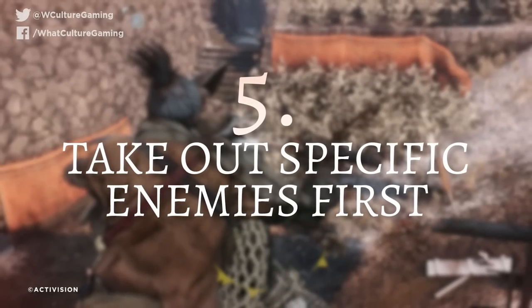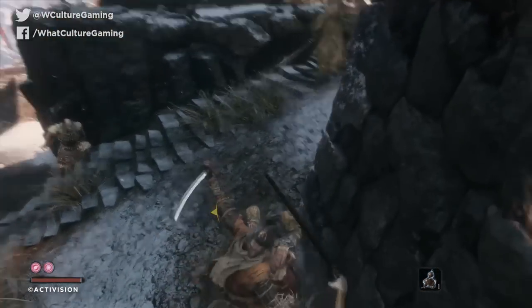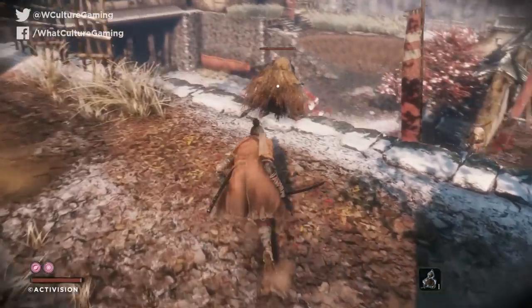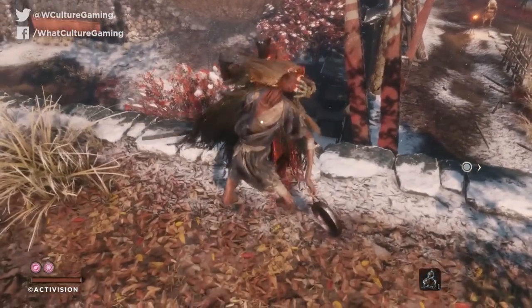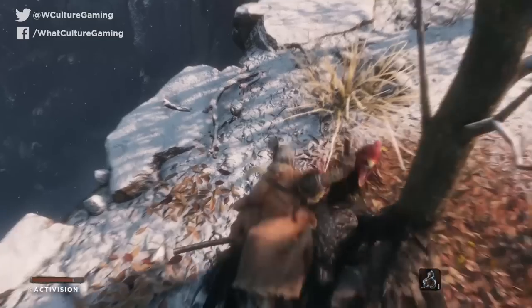Number 5: take out specific enemies first. Like any good stealth game, there are certain enemies you should prioritise because if they see you first, they'll call the cavalry. Get a solid vantage point and scrutinise which items enemies are holding, or if there are specific creatures nearby. Swap through your items using the d-pad and tap up when the telescope is equipped to make that much easier. Across the first few levels, watch out for enemies with lanterns and torches and also oversized roosters — all three make a ton of noise when alerted.